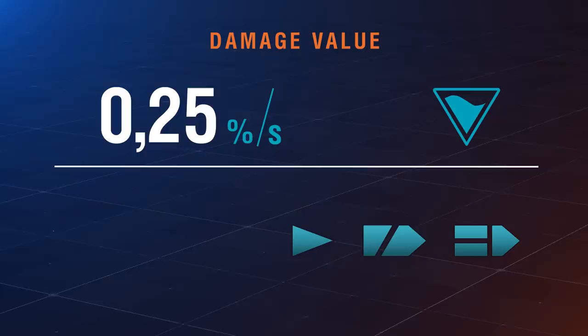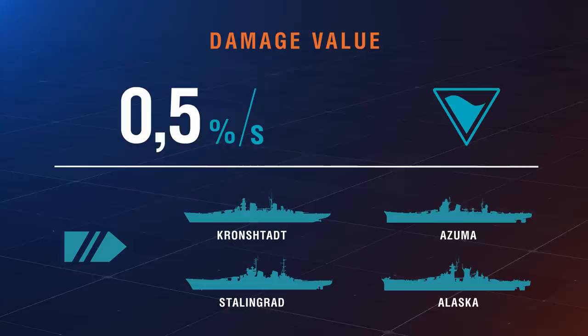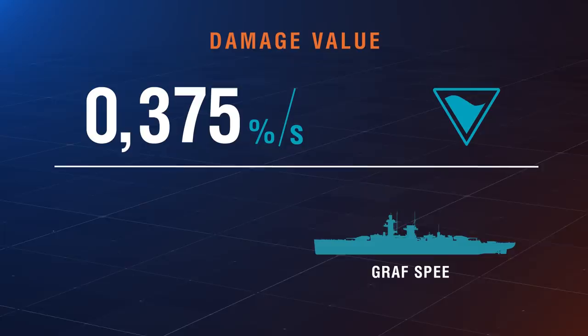The damage value is measured in percent per second, and the amount depends on the ship type and its peculiarities. For aircraft carriers, cruisers, and destroyers, it's 0.25%. For battleships and heavy cruisers — Kronstadt, Alaska, Azuma, and Stalingrad — it's 0.5%. And for cruiser Admiral Graf Spee, it's 0.375%.